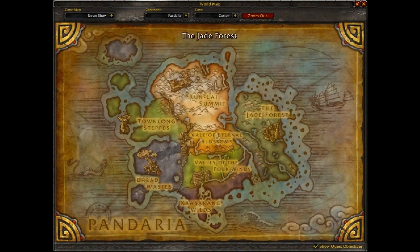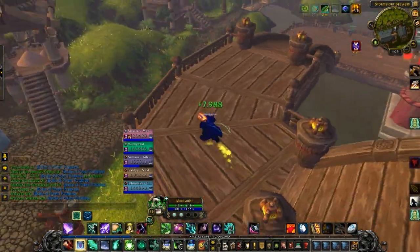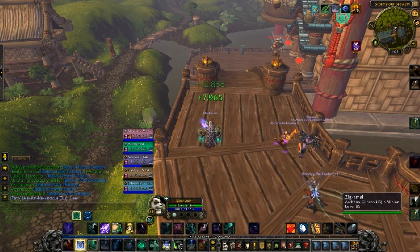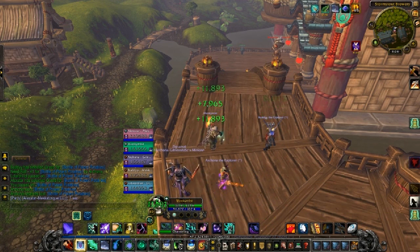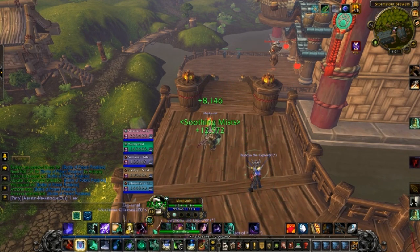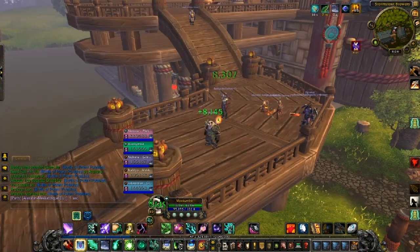The Mistweaver, at least the way they function currently, makes it pretty easy to keep everyone topped off just by rolling the Renewing Mist buff on everyone so they're constantly being healed over time, and then using damage abilities to cover whatever additional damage people are taking with the Eminence effect. Between those two, there aren't many situations - at least in normal five-mans, and I'd say it also applies to Cataclysm heroic five-mans - where it's hard to keep people topped up.